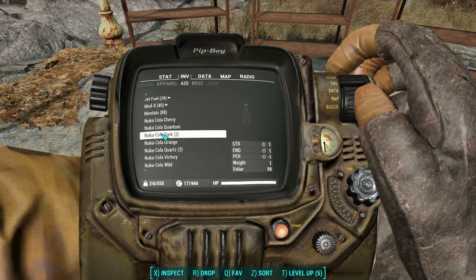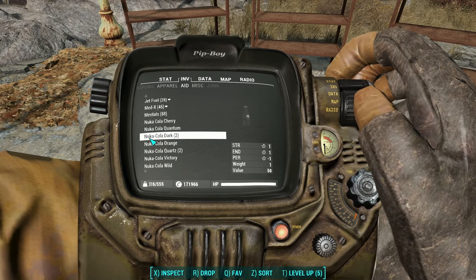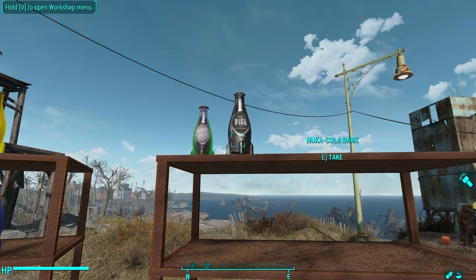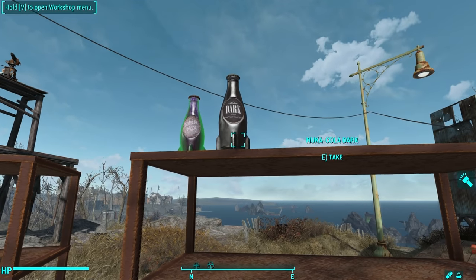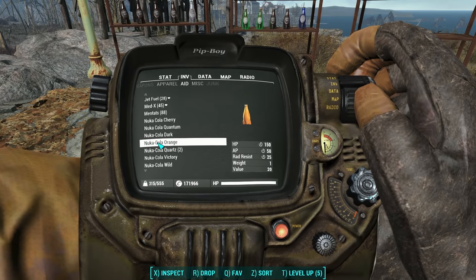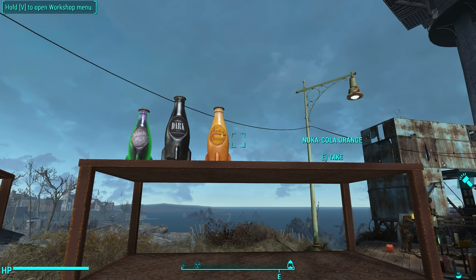Now let's talk about the new Nuka-Colas that you can't craft but are new with the Nuka World DLC. Nuka-Cola Dark gives you one Strength and one Endurance but costs you one Perception. As one of the flagships of the Nuka-Cola brand, it comes in a very handsome bottle with a unique label that says Nuka Dark. Nuka Orange gives you 150 HP over time, 50 AP over time, and 25 rad resist for a period of time. And it comes in this nice creamsicle soda looking color — looks really tasty.